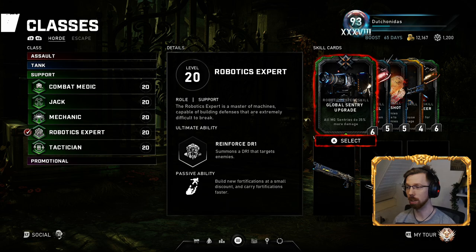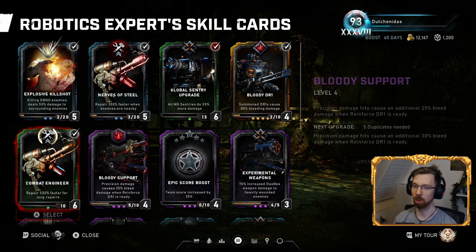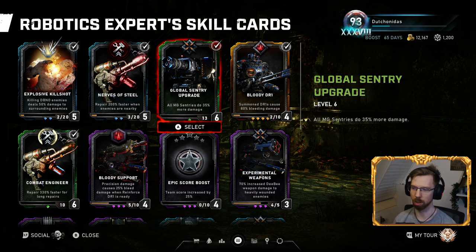Robotics Expert is the last support class I leveled to 20, and it's a pretty decent class. I found out that the Global Sentry Upgrade is actually universal and you can stack it with multiple people. You could have one engineer or even five Robotics Experts all running this card. Sentries start with 30% increased damage from the Mechanic card, plus 35% per Robotics Expert teammate — four teammates means 120–140% combined, putting you near 200% extra damage flat out.